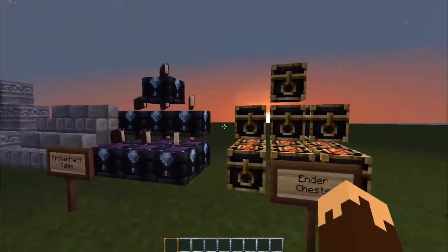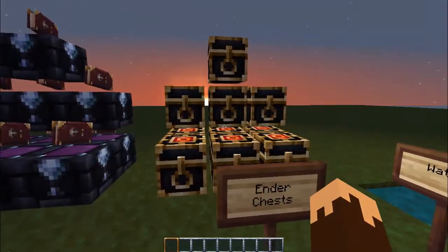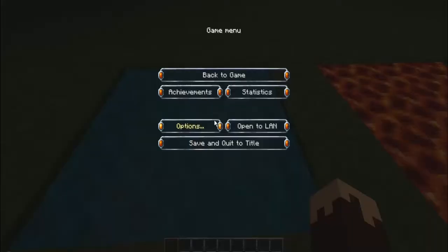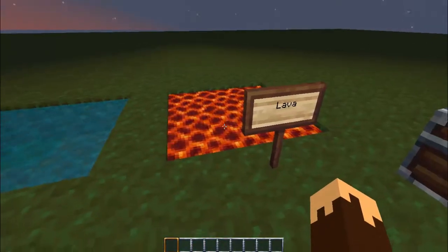Quartz block looks like stone. Chiseled quartz, quartz stairs. Enchantment tables are awesome looking — that is so cool. Fire, ender chests, water, lava.